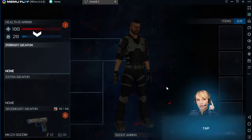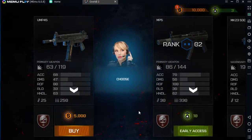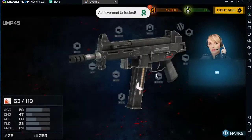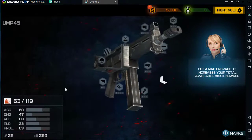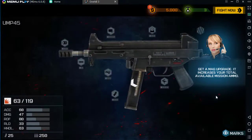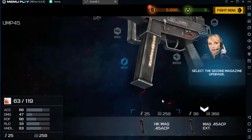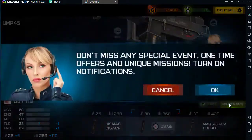Welcome to the armory. Tap the weapon slot to equip a gun. Choose between UMP-45 or MP5 — a special offer awaits when you go for the MP5. Now get a mag upgrade — it increases your total available mission ammo. Select the second magazine upgrade and speed up the delivery.